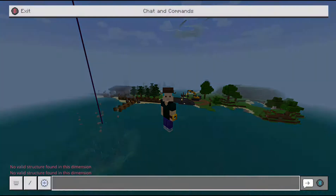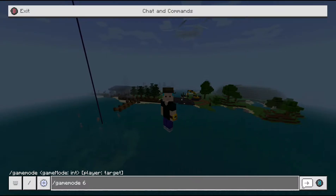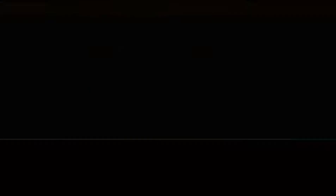What you want to do is open the command menu and do slash gamemode 6, and then when you do that you will get into spectator mode, as you can see right here.